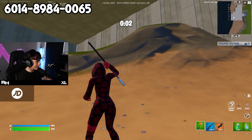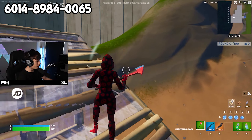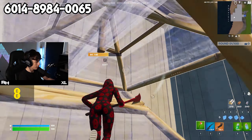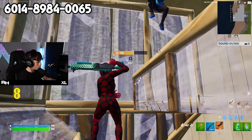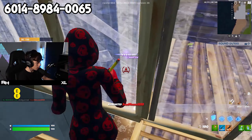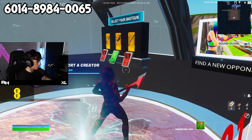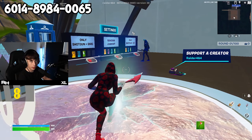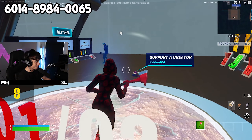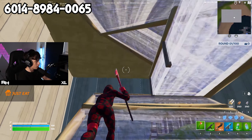It'll load you into different terrain each time - it's only about four or five layers high. What you've got to do is box fight your opponent and try to kill them. Once you kill them it'll take you back to the rift spot where you can select your loot and go back in and reset. As you can see this is different terrain from the last one.